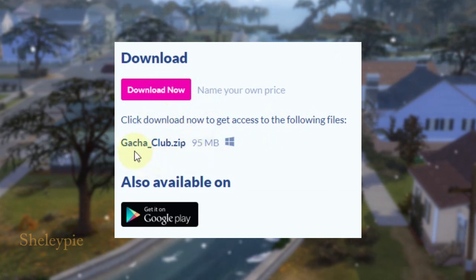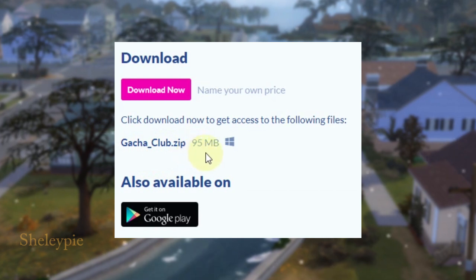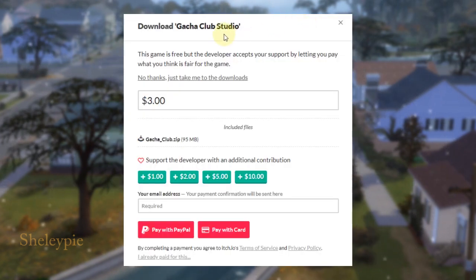The file is called gacha_club.zip, about 95 MB. After clicking download, it says 'Download Gacha Club Studio — this game is free, but the developer accepts your support by letting you pay what you think is fair for the game.'